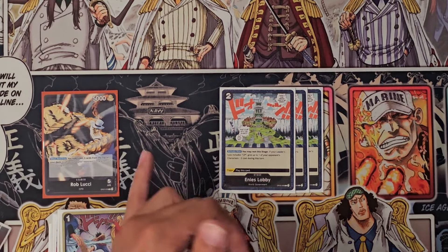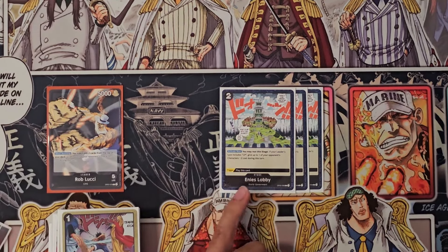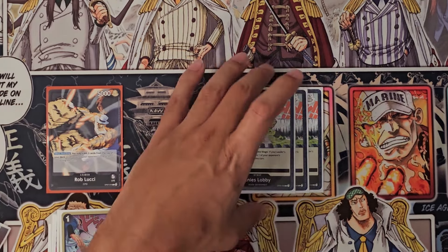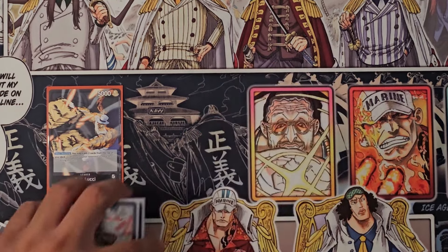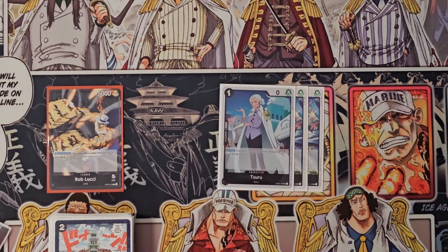Then the stage, which is unfortunately not a CP card, but it's a must-have in this deck. One is CP locked, and it allows you to give minus two. Three copies is enough.